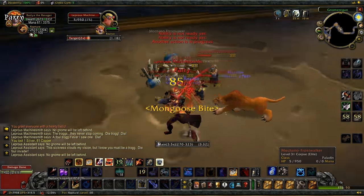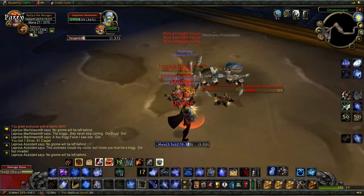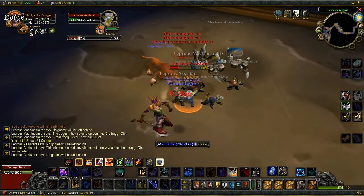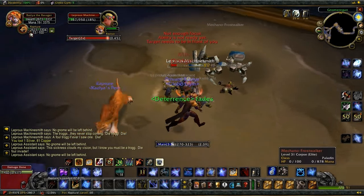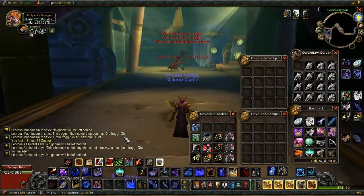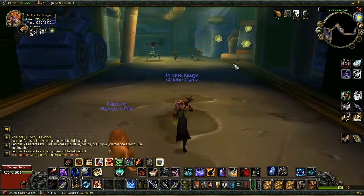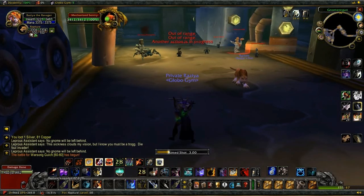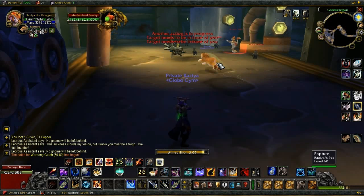Given that you can dodge and parry while Bladestorming, and that the Ravager is capable of pulling an awful lot of threat, keep Aspect of the Monkey up while you use it and feel free to pop Deterrence if need be. Also, due to rooting you in place, Bladestorm will make you immune to knockbacks — particularly useful for the Lava Surges in Molten Core.